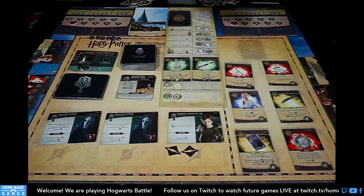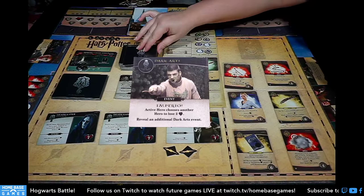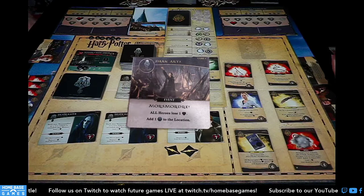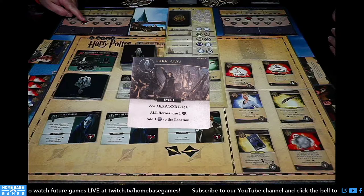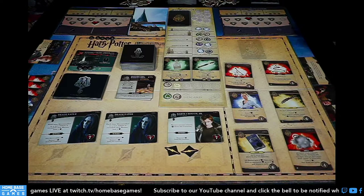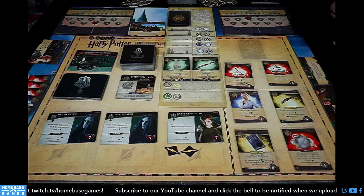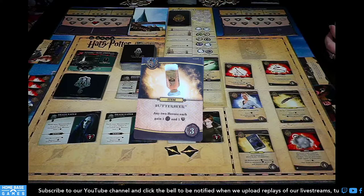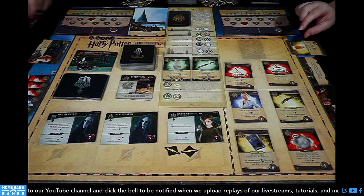Bad dark arts card: Imperio — active hero chooses another hero to lose two health; reveal an additional dark arts event. I'll take the health loss. Next card: Morsmordre — all heroes lose a health; add a dark mark to the location. That triggers both Death Eaters, so we each lose two more health from that. Then starting with Butterbeer — any two heroes each gain an influence and a health.